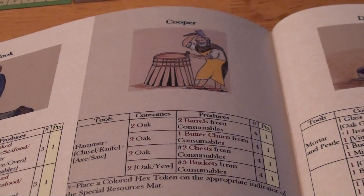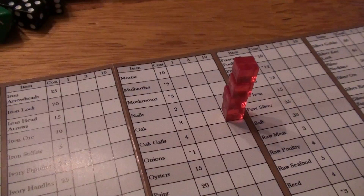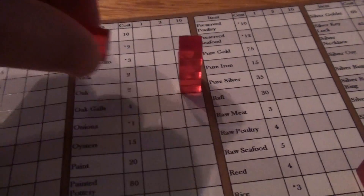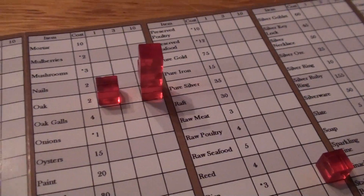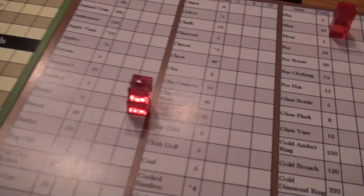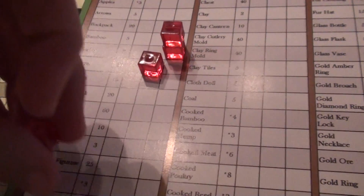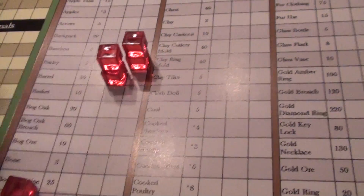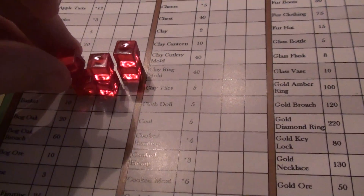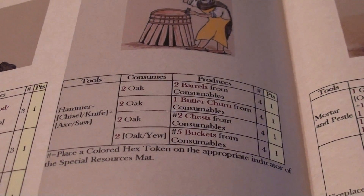We're going to produce some barrels. It takes two oak to produce two barrels and that gives one point; this action can be performed four times. You only get points for the first time the action is performed, but you can produce other products which can in turn be used for silver or give you points at the end of the game. We're going to go ahead and produce eight barrels, so we use up eight oak — removing one of the tens and adding two in the one column — leaving us with 32 oak and eight barrels. We'll repeat the same actions for making a butter churn, chests, and buckets.